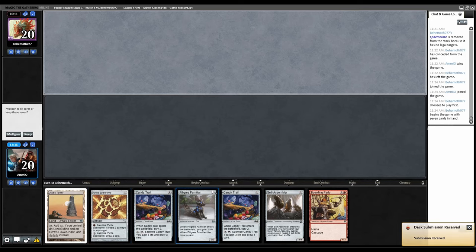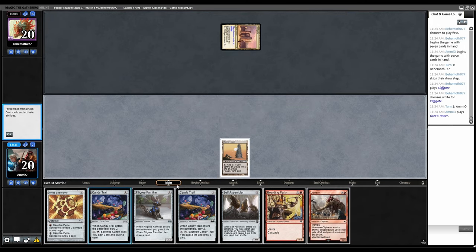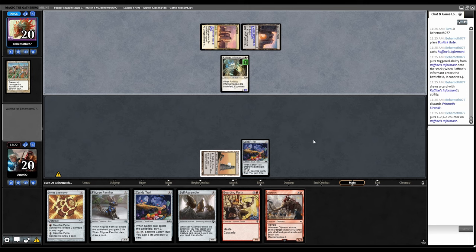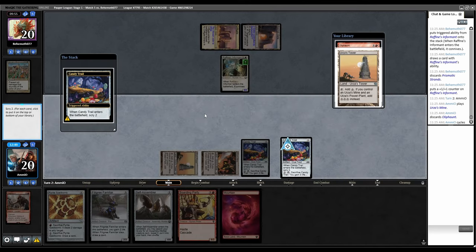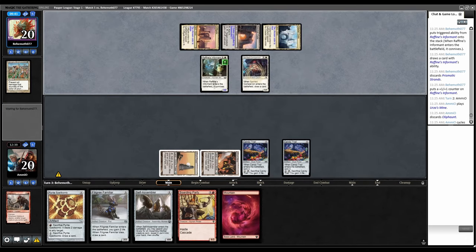One land, double Candy Trail to find more lands and Pyrite. Cliffgate back to us — we got Oliphant. Candy Trail, bottom this, top this. Raphine's Informant getting rid of the Strands. I'm definitely going to cycle Oliphant — cycle now and play Candy Trail to fix next draws. Grab a Mountain, play Candy Trail. We're not assembling Tron, so I'm fine with another Tower. Bottom Oliphant. Spirited Companion — I'm probably going to Pyrite this.